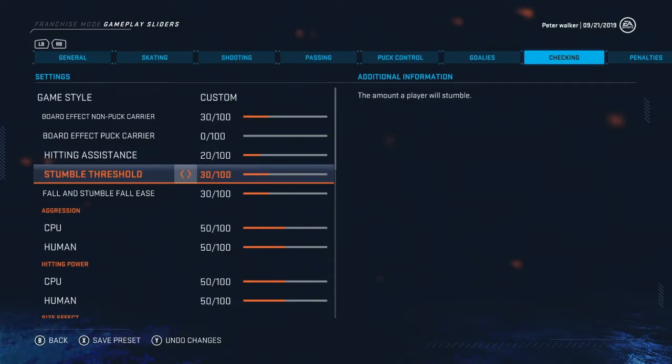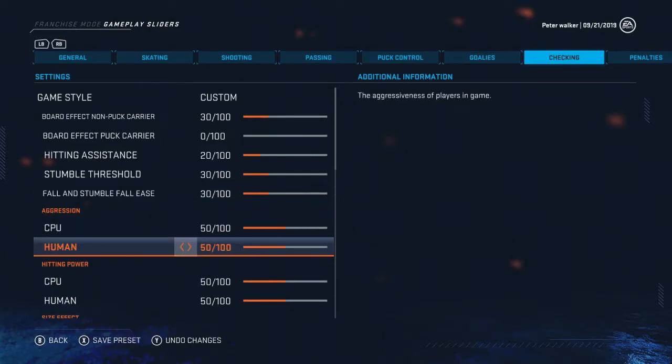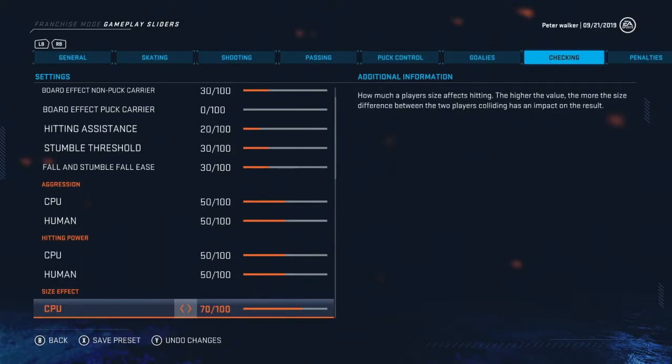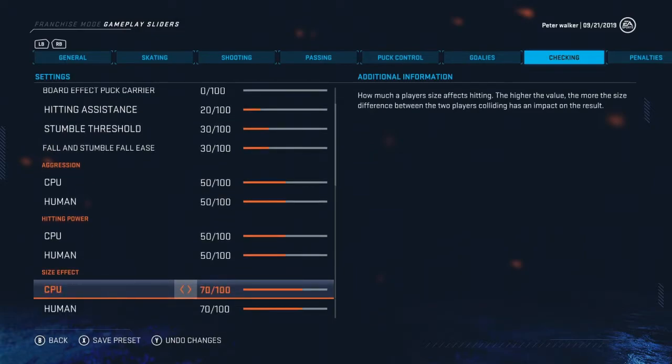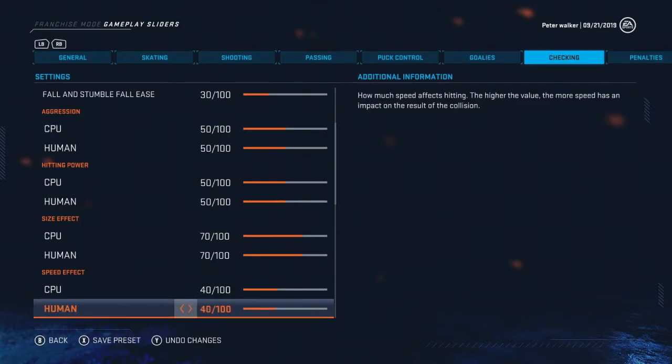Checking - I spent a long time on this. Hitting assistant went down to 20. Stumble threshold I left the same. Hitting power I left the same - you have other tuners to adjust for that. Size effect way up to 70 - it was at about 20 and needs to be at 70. The bigger the player, the more impact when it hits a player of different size. Speed effect needs to go down though - if you increase both speed and size effect, players just get crushed all game. I left speed effect down at 33.